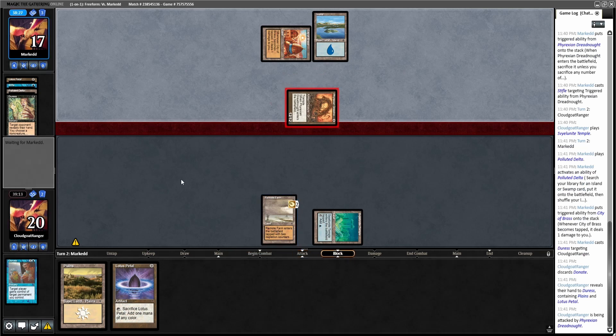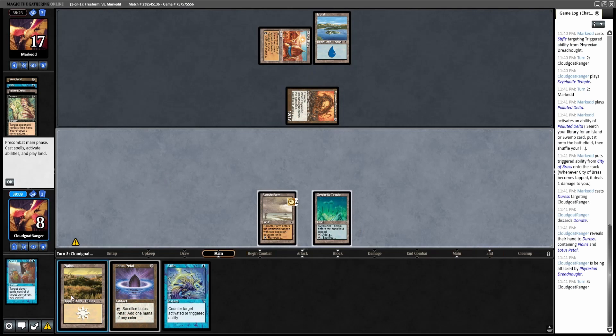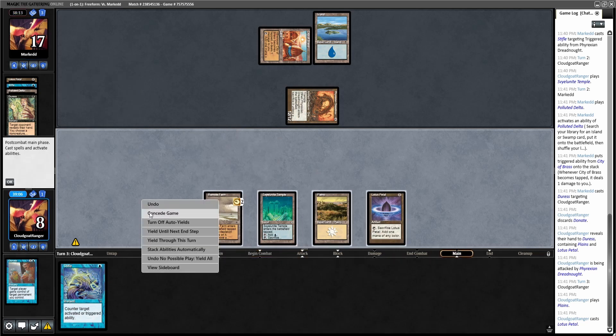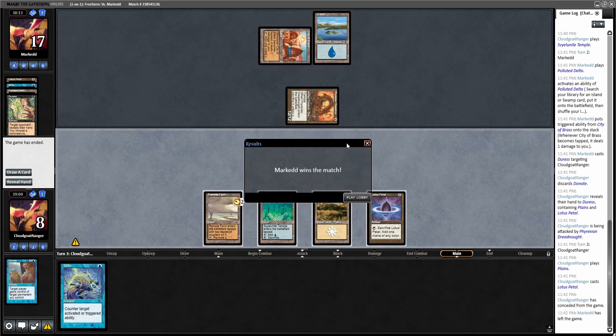Let's see — if I drew Illusions... I guess I can cast it and then one, two, three, four... hey, I had the out of drawing Illusions and then Donate. But I'm dead here. All right, so it seems that this goes a little too clunky against Esper Dreadnought. I thought it was an interesting list and wasn't sure what was going on. I'm still not 100% sure, so if you guys have any input and understand what this deck is trying to do, let us know in the comments. Until next time, take care!